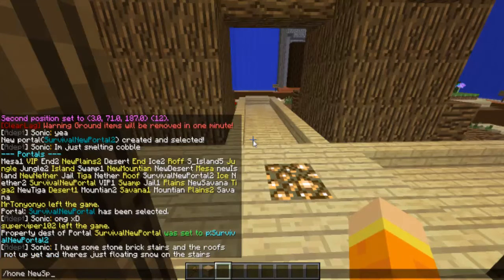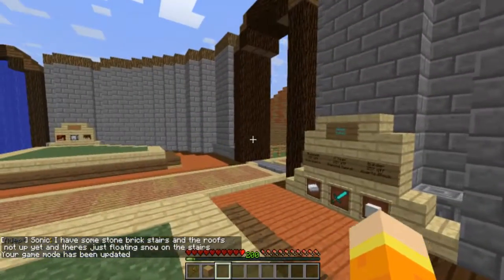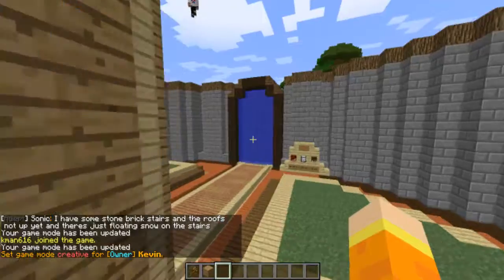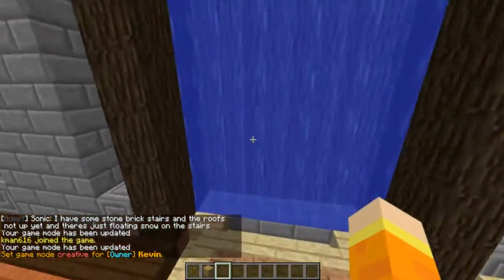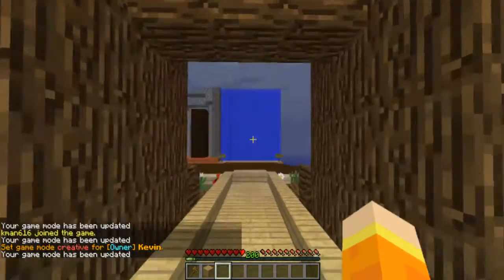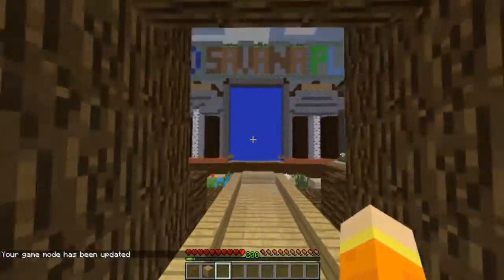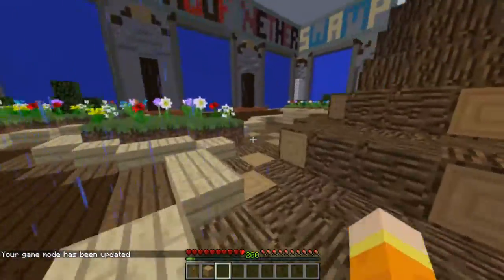Let me just go to the new spawn because it isn't fully set up yet. Going to game mode 1. And what should happen is I should be able to just go through this portal and it will teleport me here. So that is how you set up a one-way portal, guys, using Multiverse Portals.